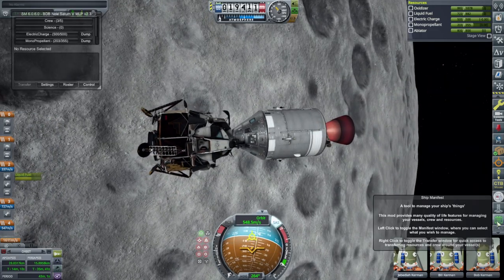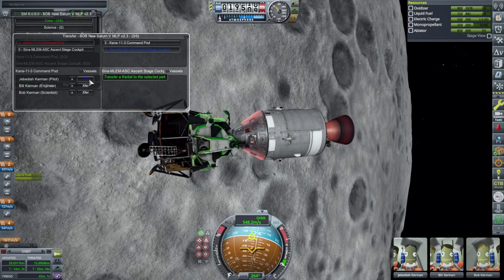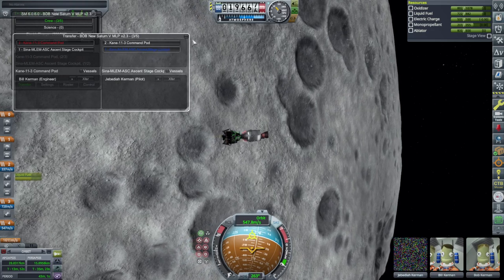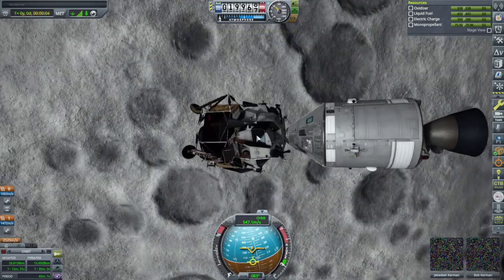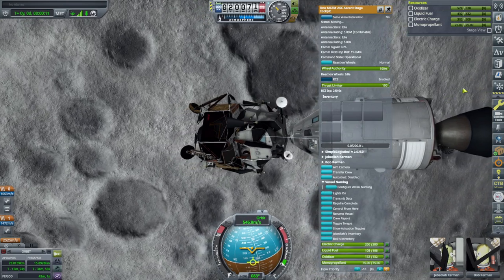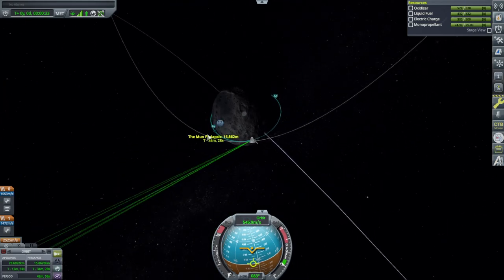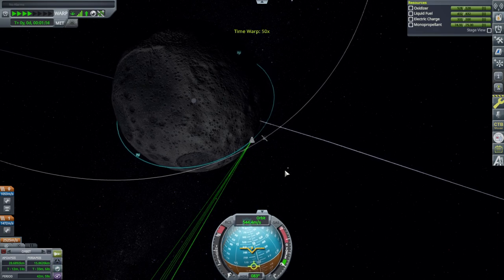I've got Ship Manifest so we can transfer people. We'll have Jeb and Bill go over - or maybe Bill can stay with the command module and we'll have Bob go down. Undock, switch. This doesn't have any sort of fuel cell or anything - I guess we just go on what electric charge we've got. If we were going to go with the basic idea, we should be landing in this crater, I think. That would be the right crater.